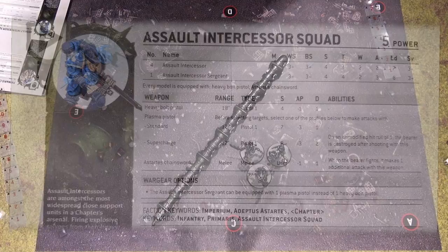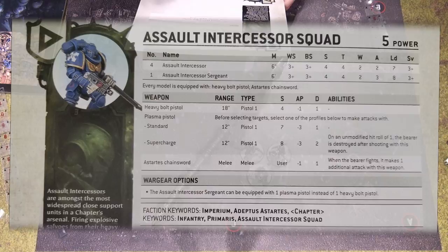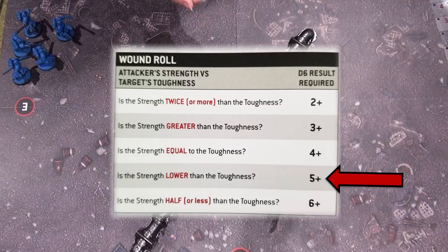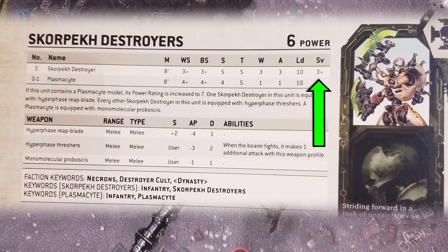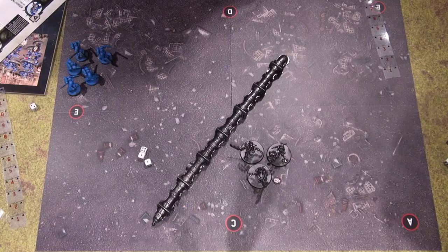Now they're going to shoot. I'll shoot all my guys together — they all have the same weapon, the Heavy Bolt Pistol, since my Assault Intercessor Sergeant is not equipped with the Plasma Pistol. So we've got five shots. Ballistic Skill is 3+. I need three or more to hit. Successfully got four hits. Now wounding — on a five, because Strength 4 versus Toughness 5 means hitting only on fives and sixes. Got one wound. AP minus one, so my 3+ save goes to 4+. I do not make it, so I take one wound on the model with the Hyperphase Reap Blade.